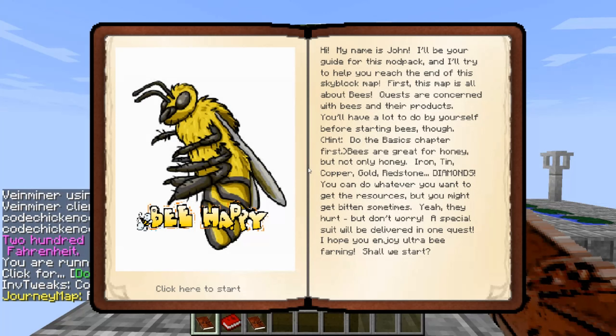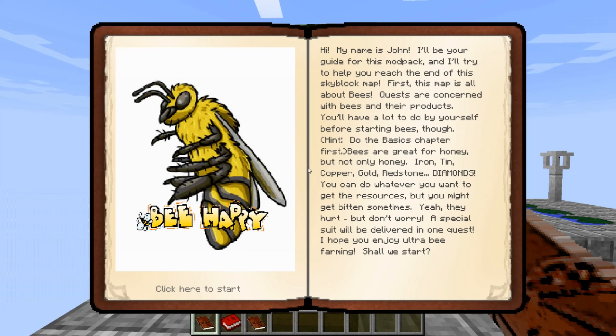Basically, it's a skyblock and you go through the quests. So as you can see here, we have this quest book. In the quest book it says: Hi, my name is John. I'll be your guide for this mod pack, and I'll try to help you reach the end of the skyblock map. First, this map is all about bees. Quests are concerned with bees and their products. You'll have a lot to do by yourself before starting bees, though. Hint: do the basics chapter first.